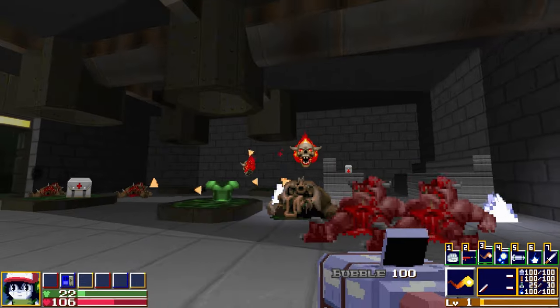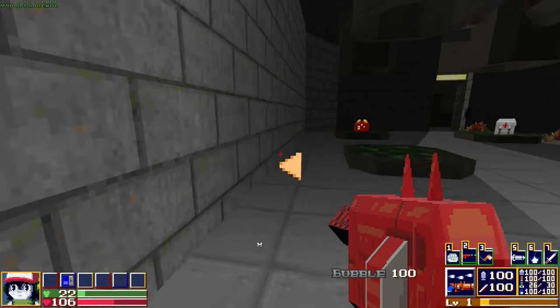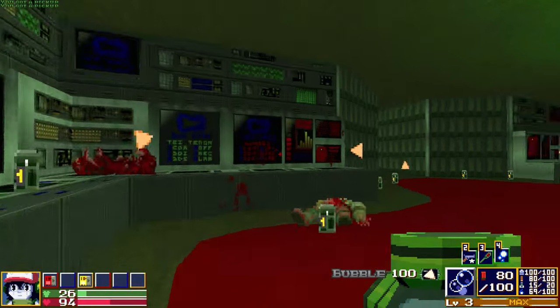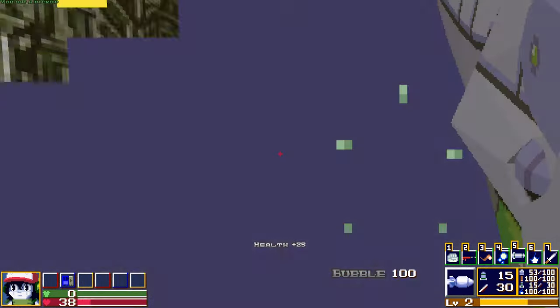Swapping between weapons starts them by default at level 1, so they're going to start weak, but it's well worth building them up to the top. The Bobble Gun, for example, is terrible at level 1, but at level 3 you can produce this ever-present shield that damages any enemies that dare get too close to you. Pretty fun and mechanically interesting to play with.